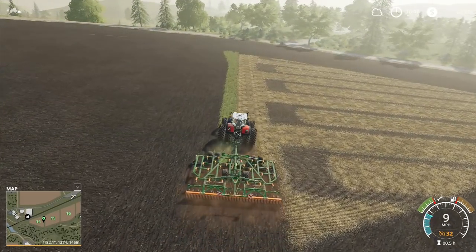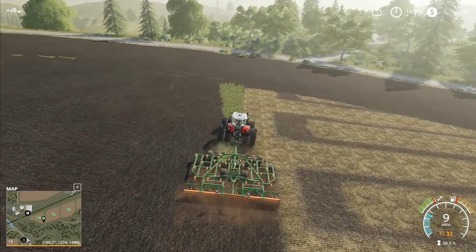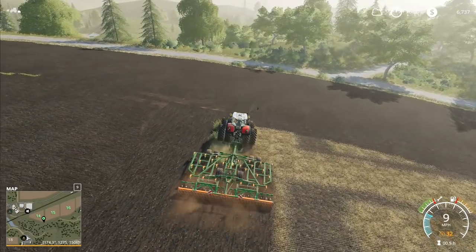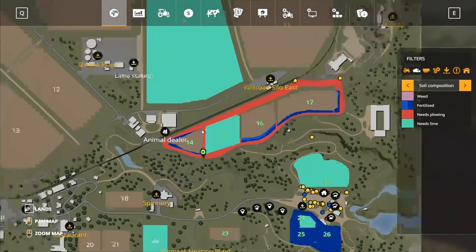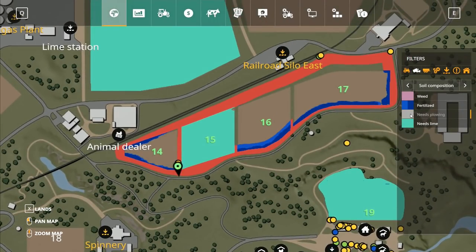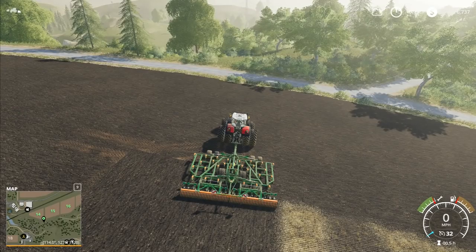We could go and get the eight-metre culty plow and use that one to go all the way around. That will actually then count as plowing the entire field, I'm hoping. We're slowly expanding the amount that needs plowing. You can see where it's come up on the edges here — we've already got fertiliser on some of it, it's very weird the way it's doing that. I don't know if the plowing will just go through and plow the entire thing, but that's what I'm thinking it'll do.